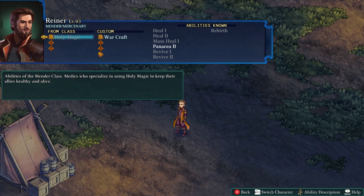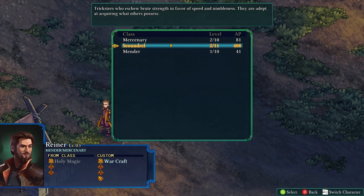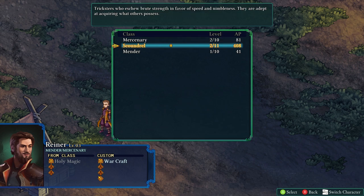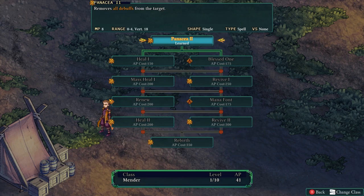You don't necessarily have to play every single character to level them up — they gain experience vicariously through characters playing in a match. So if I look at scoundrel here, I can level it up a bit, but he also has a little mender and mercenary AP. He has never actually been played as a mender, but another character, Kyrie, played as a mender briefly for one match. Because of that, he vicariously learned a little AP, and the more you play those other characters, the more that trickles down and lets you unlock perks and abilities for that class.